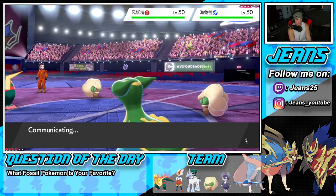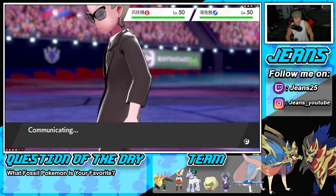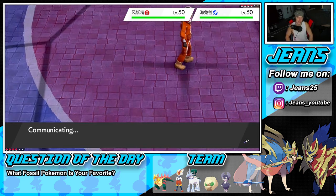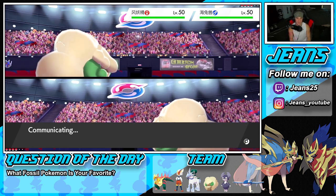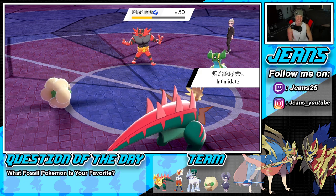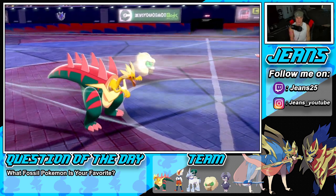Without Kyogre I'm fine against Gastrodon — it's there mainly for its storm drain ability. I can't believe that Whimsicott went straight for moon blast; that was actually a great play from my opponent, forcing me to take a hit. I swap out my Whimsicott after taking the speed with tailwind and chip a little damage on Gastrodon. Then Incineroar comes back out — hate this guy. But I'm planning on Dracozolt going down anyway.